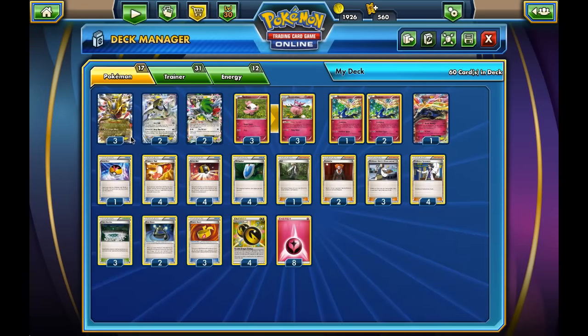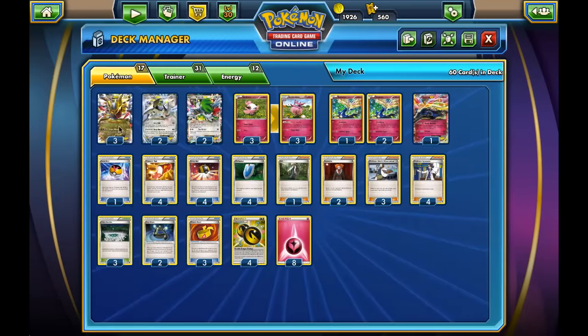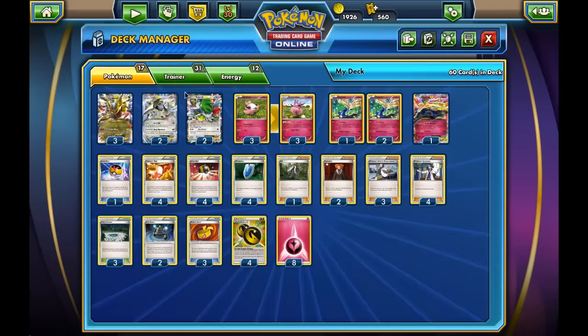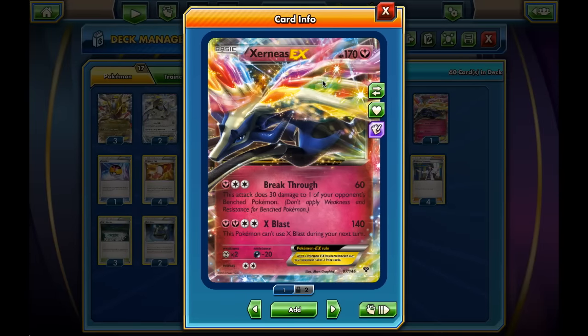Lugia picks up slack where Giratina leaves off, especially when the opponent might not evolve their Pokémon. Against other Lugias, it's better to go with Lugia than Giratina because it needs four energy to attack and takes a lot of damage. I'm also playing Xerneas EX. Breakthrough does 60 damage plus 30 to the bench — you won't believe how useful that is. X-Blast hits 140 damage, and sometimes we really need that extra damage. Plus we don't even need a Muscle Band to knock out a Shaymin, so this is a nice finisher.